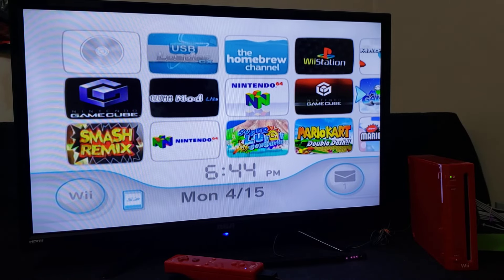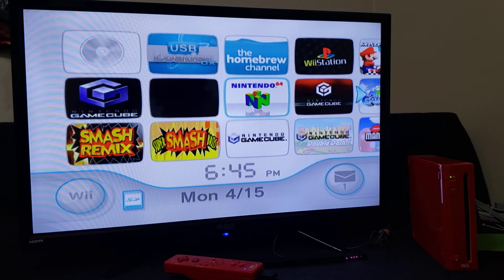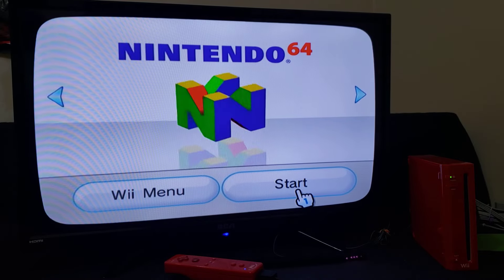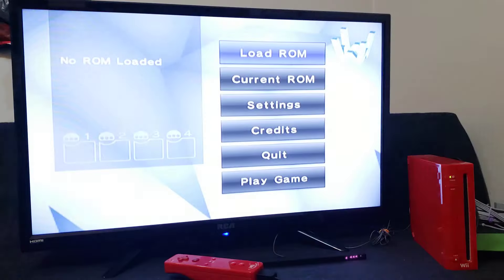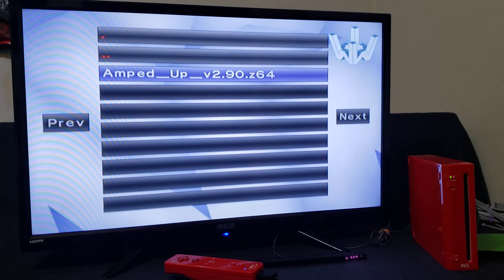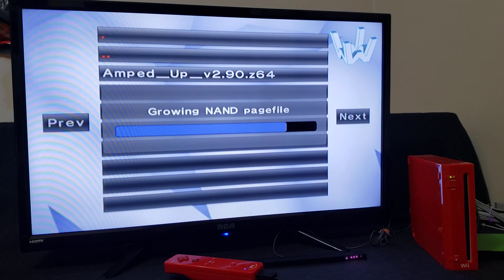I've already installed the Wii64 channel, which I'm also going to leave in the download folder. Go over to Load ROM and press A. Load from the SD slot — the SD card — and there's Amped Up version 2.90. Press A. It'll take a little bit to load because the game file is quite large.